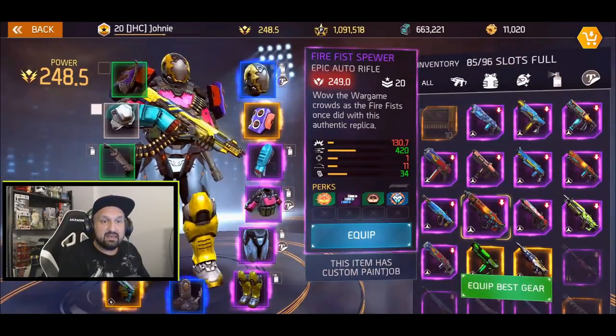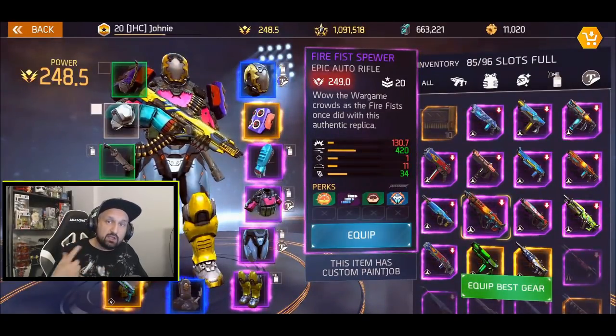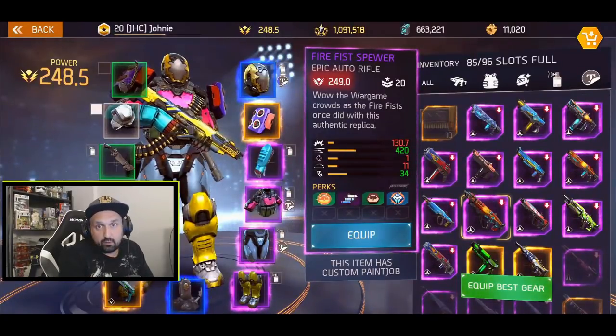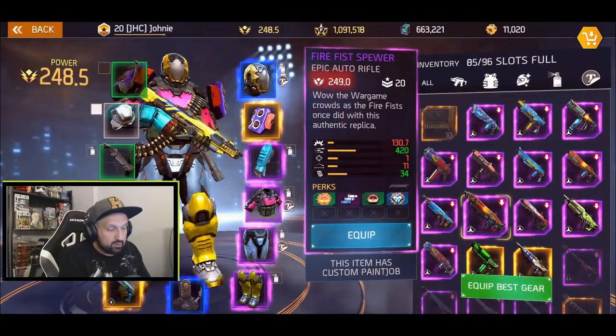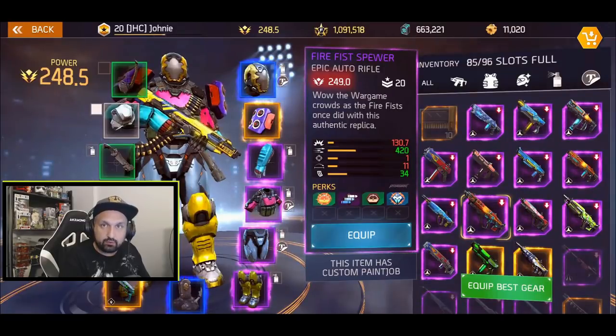Fire Fist has 34 bullets in the clip instead of 24 — that's a whole 10 more bullets before you have to reload. So the damage output and fire rate are both faster on Fire Fist, meaning you deal a lot more damage per second. But as always, it's going to come down to the perks.